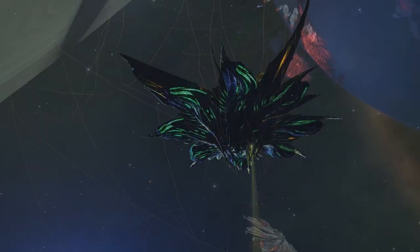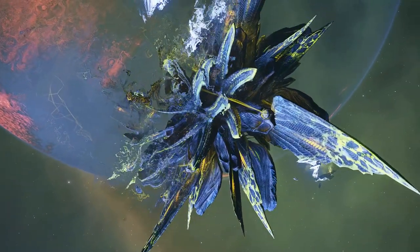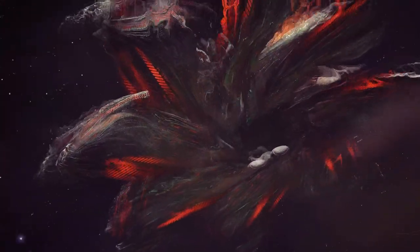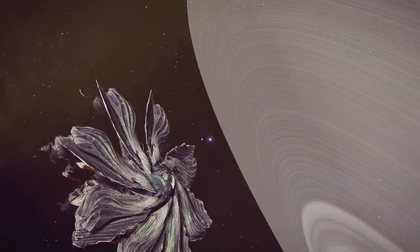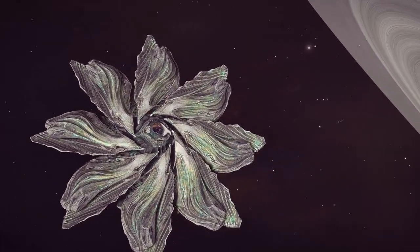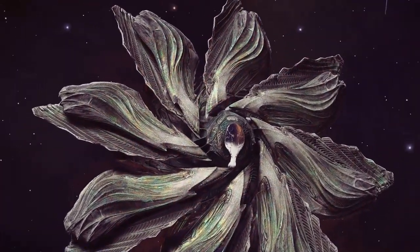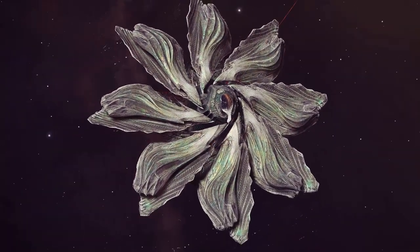All Thargoid interceptors share common behavior but vary in other ways. The Cyclops variant interceptor is the weakest of the four. It has four hearts that can be exerted in a few shots and destroyed with a few more. Its top speed is around 450 meters per second and it deploys a swarm of 32 Thargons. You have six minutes to destroy a heart before the Cyclops becomes enraged.